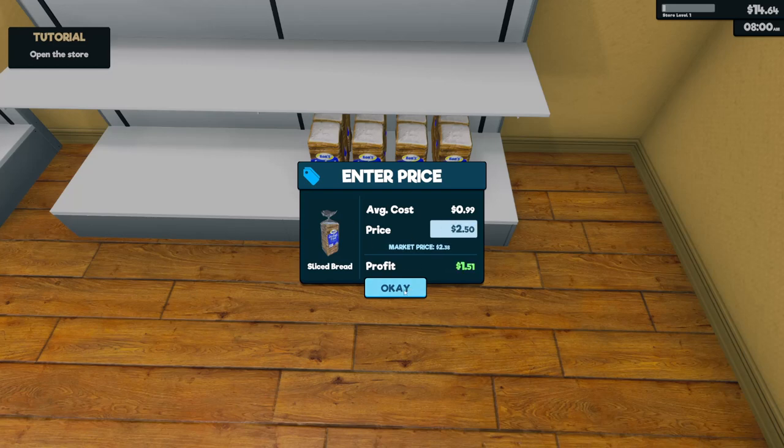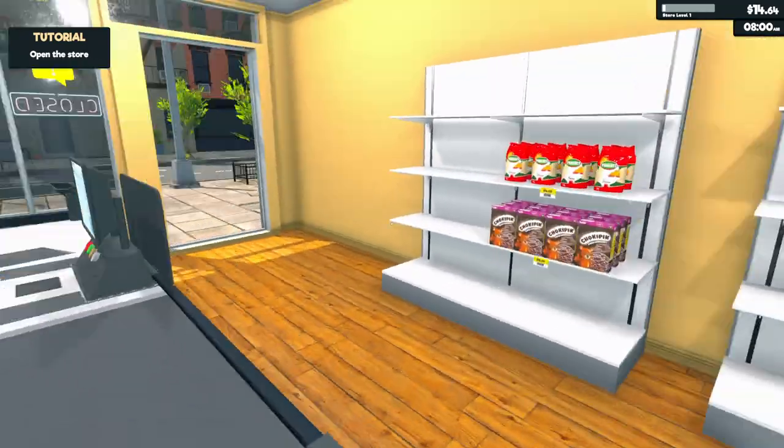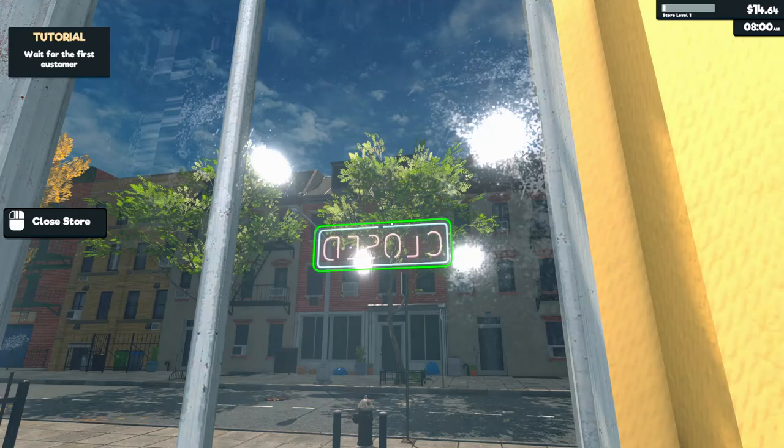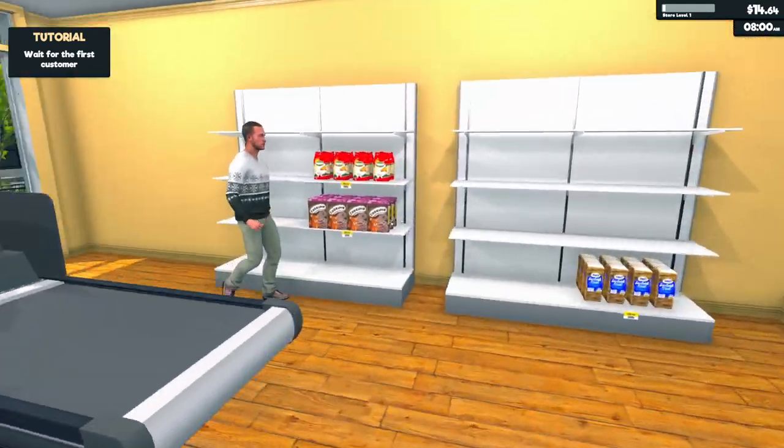$2.50. There you go — so we're just slightly above market rates. Open — okay. Customer! Hello sir, would you like some bread? Don't forget the cereal and pasta.